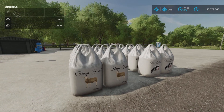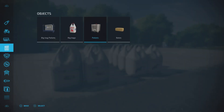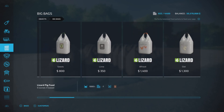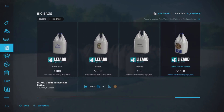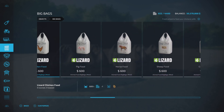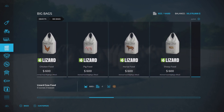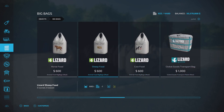They have added these to the repertoire of their offerings and you'll find them under Big Bags. So with this pack there's chicken food, pig food, horse food, and now sheep food and cow food.